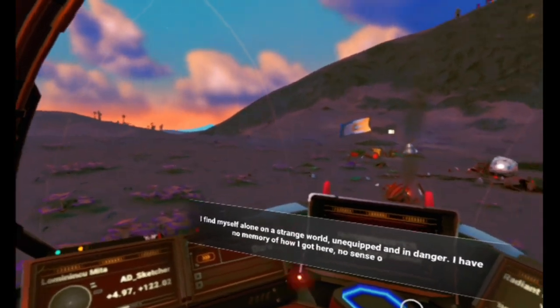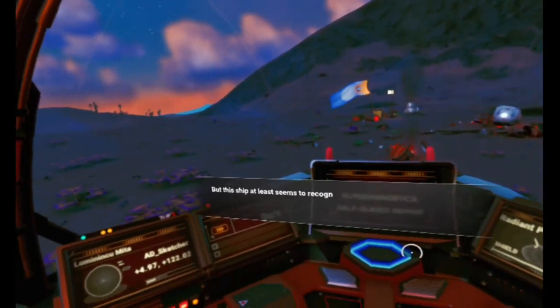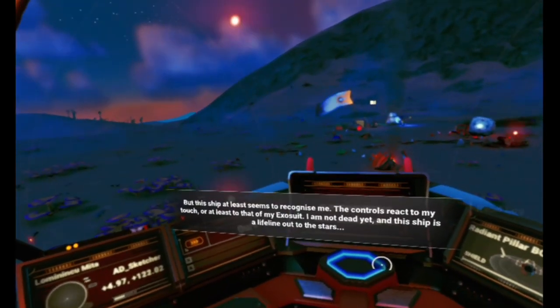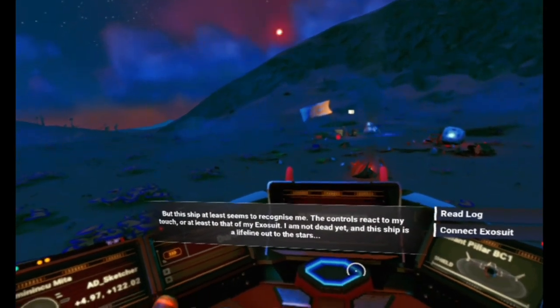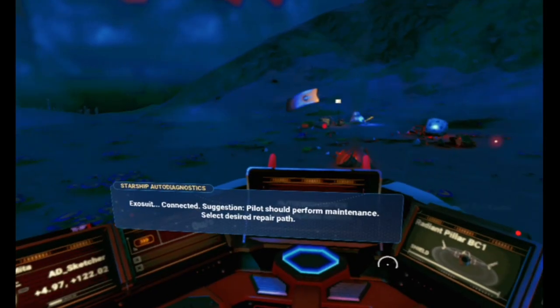Launch thrusters offline, pulse engines offline - everything's broken. I could have worked that one out. Now I find myself alone on a strange world, unequipped and in danger. I have no memory of how I got here, no sense of a before. But this ship at least seems to recognize me - the controls react to my touch, or at least to that of my exosuit. I am not dead yet, and this ship is a lifeline out to the stars.